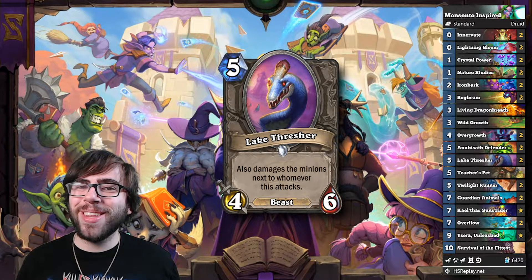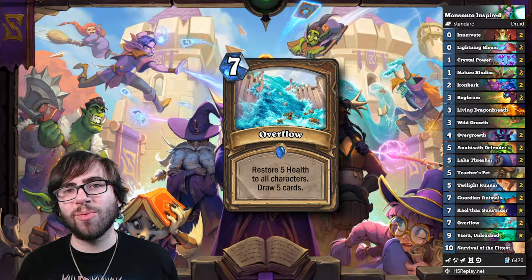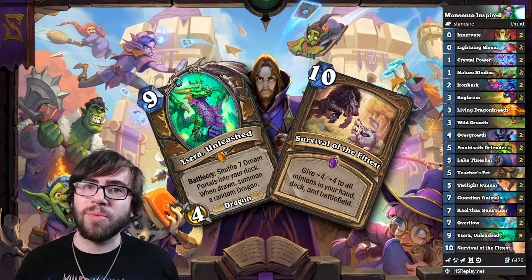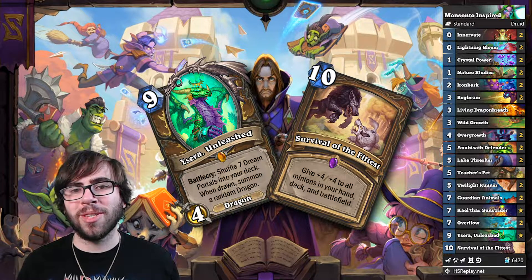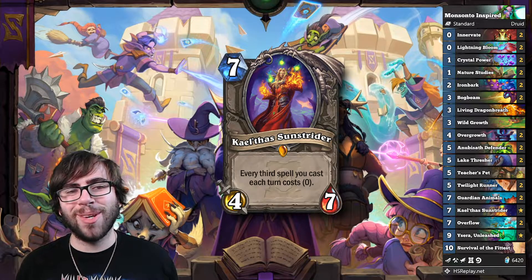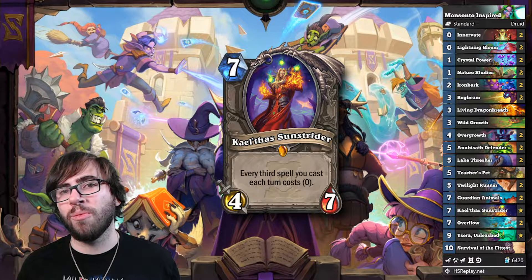And if your opponent doesn't immediately concede after you cheat out Guardian Animals, we've got a couple Overflows to reload, then Ysera and Survival of the Fittest for that late-game pressure. The cherry on top is that you can often play all these expensive spells in the same turn with Kael'thas, which has become more consistent to build around due to the extra card draw this archetype gained from Twilight Runner.